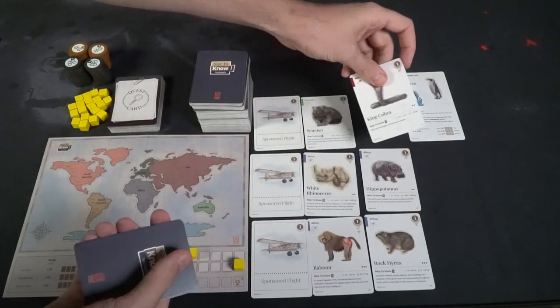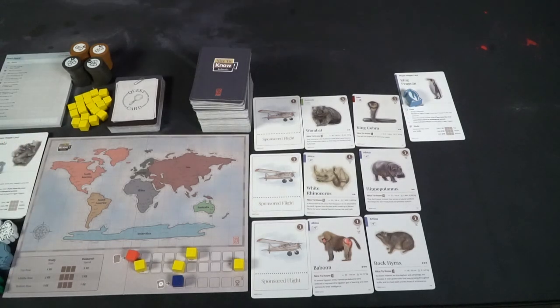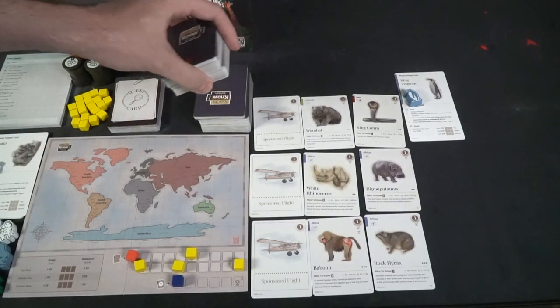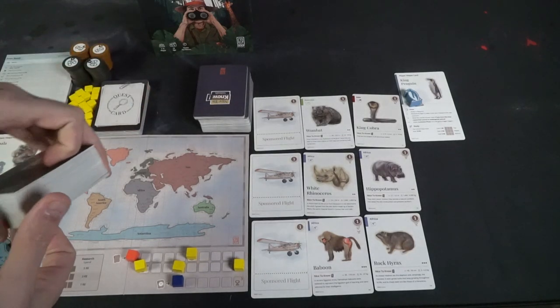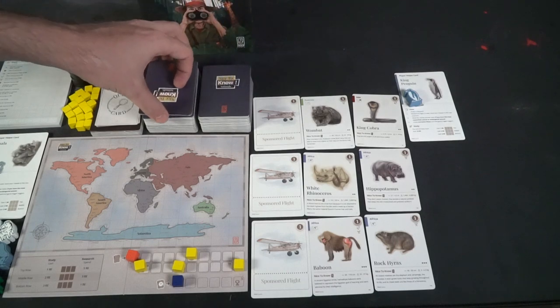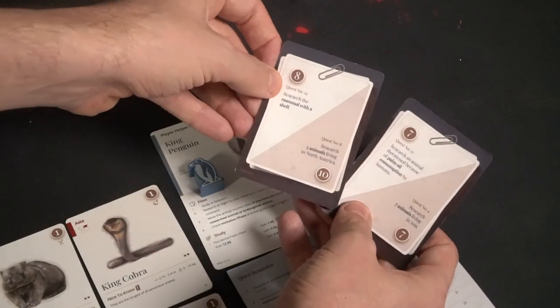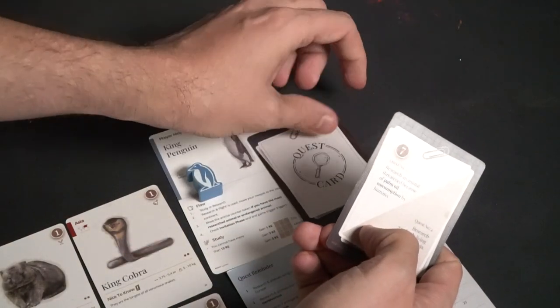The deck of Nice to Know Animals cards will be shuffled and then dealt out in three sets of three cards to make a three-by-three grid. Take your quest cards, shuffle that deck, and deal two to each player. Each player will choose one of these cards to start the game, and only one of the quests on the card can be obtained at the game's end. You can only have a total of three quest cards with three total quests completed at the end of the game. Set aside your research points and additional cubes, and you're ready to play.